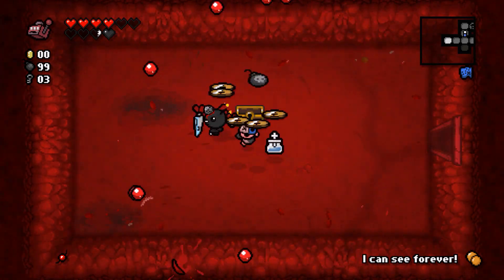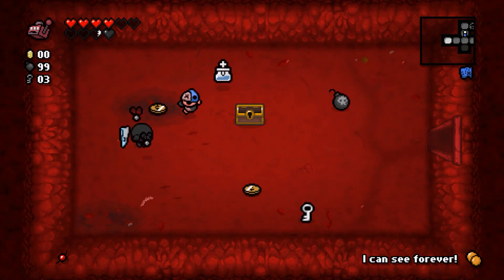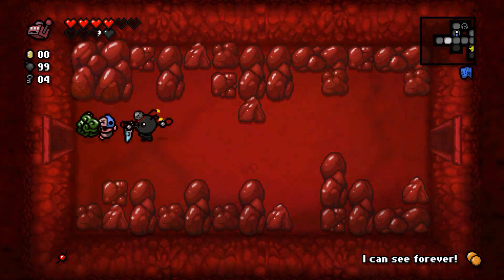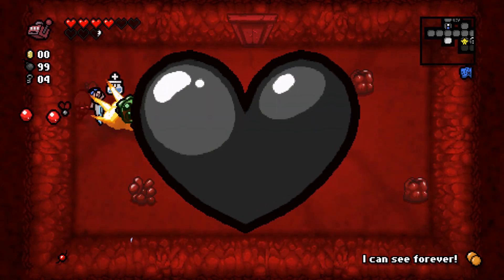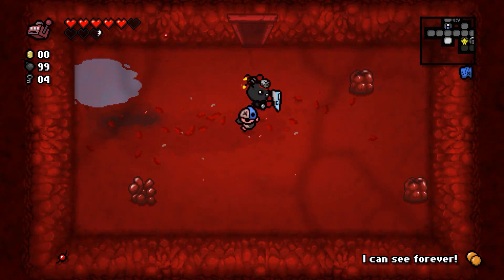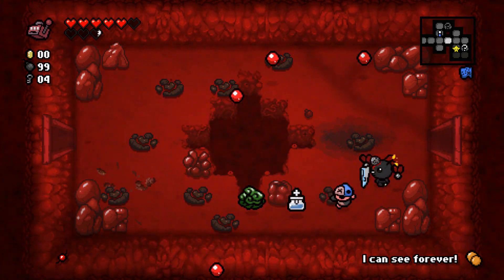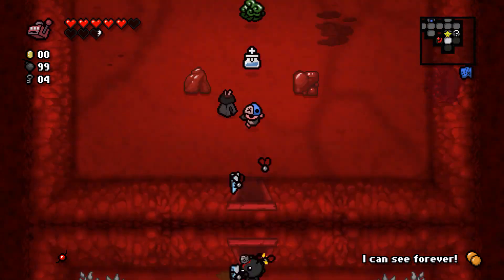Have the keys, got more coins that aren't useful, and a bomb which is also not useful because we're at max bombs. Bob's Brain kills them but I'd rather have kept the heart. We're definitely on Womb 2 so we're going to be fighting Mom's Heart eventually. Not going through the pretty door because I'm trying to keep my health.